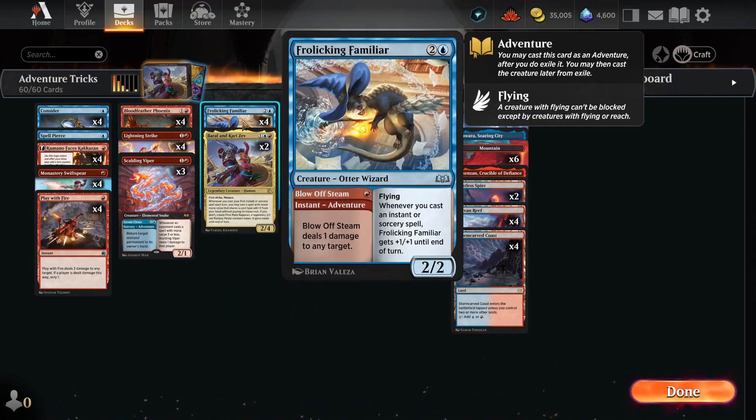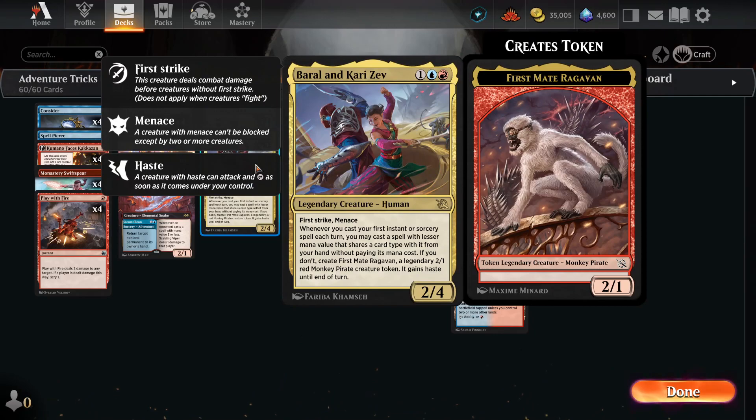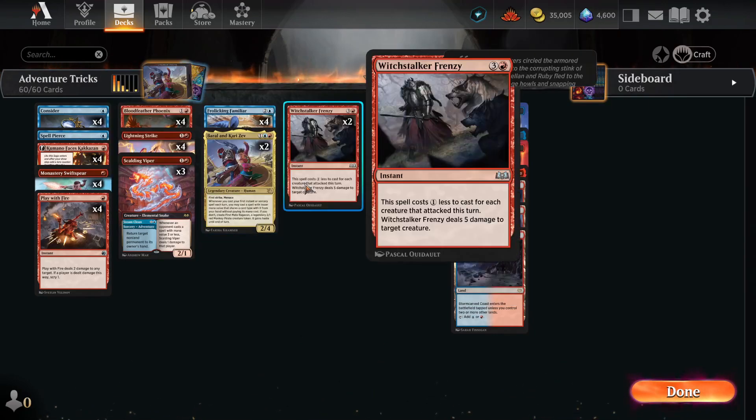Then we have 4 Frolicking Familiar — that's kind of the heart of the deck. Even though it's not that great of a creature, if we can try to get it off for free or use the Blow Off Steam and then use the 3-mana 2/2 flyer, it might still be something. And then we have 2 Barong and Karizev to try to get that combo synergy going.